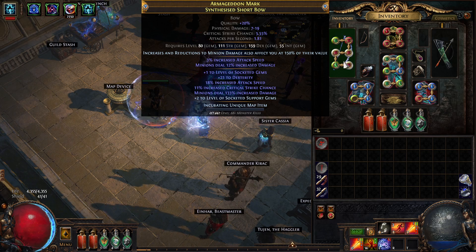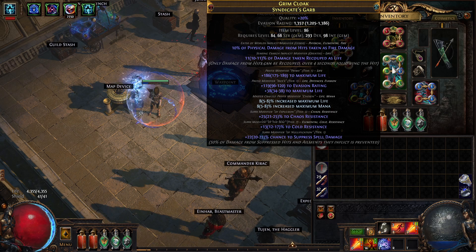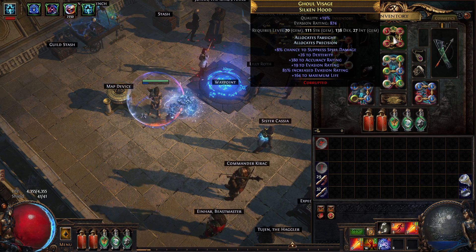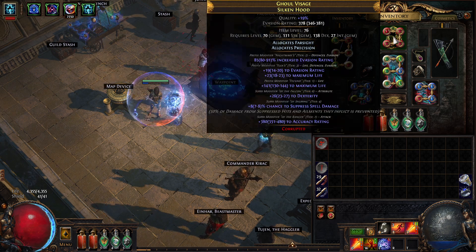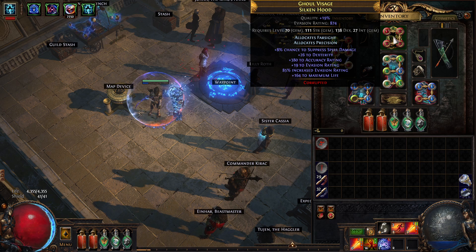The only other interesting things on this build: I really like this body armor — I made it in the recombinator before the changes, and it's pretty nice. I also have this helmet here that gives me enough accuracy that I don't have to run Precision, and it has some decent numbers as well. Again, really lucky on the recombinator.